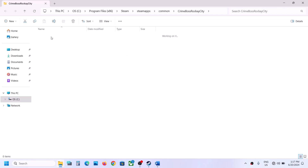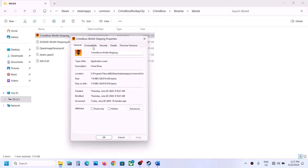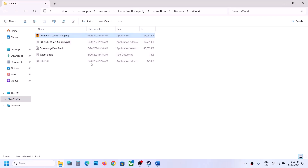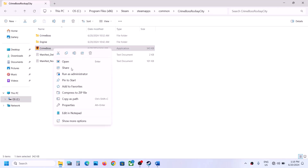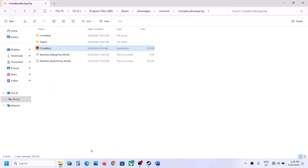If still not working, open the Crime Boss folder, then Binaries\Win64, find the game EXE, right-click, go to Properties and the Compatibility tab. Apply the same steps: run as administrator, try Windows 8, then Windows 7 compatibility, and Disable Full Screen Optimizations. If none of these work, uncheck all those boxes, apply, and move to the next step.